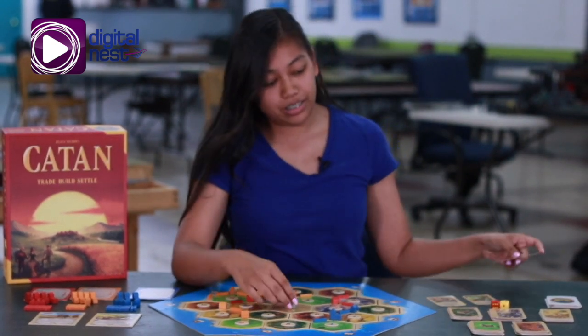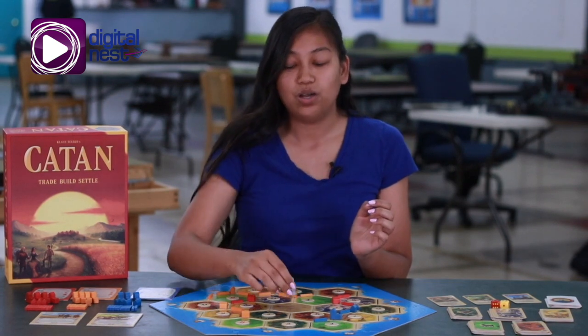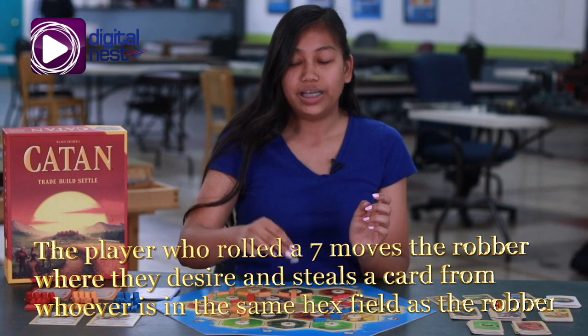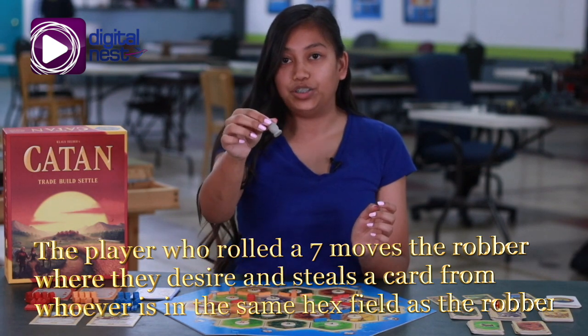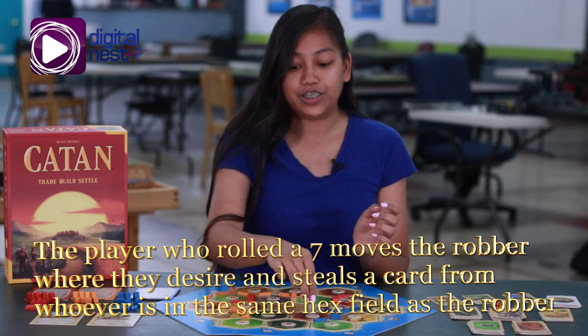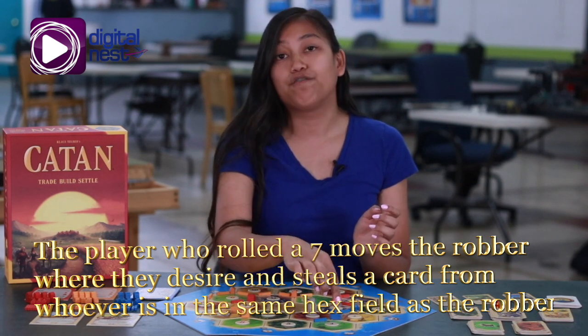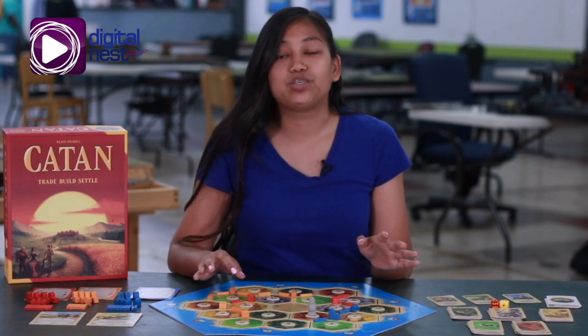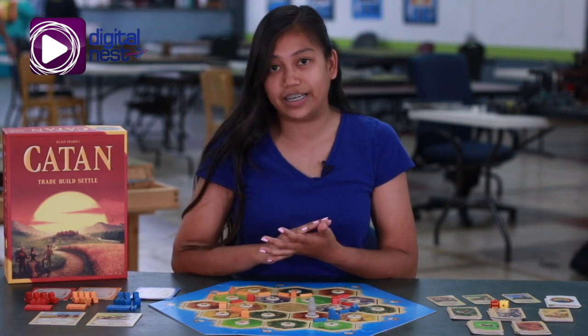For now, I'll explain the robber. The robber in Catan is activated when the player rolls a number seven. When a number seven is rolled, the player decides which hex field to insert the robber. Depending on what hex field they enter, they will take a card from that settler and take a resource card. Additionally, any players with more than seven cards in their hand must discard half their deck.